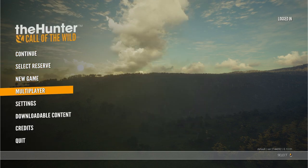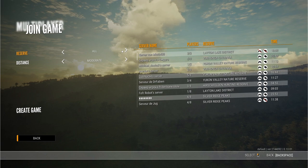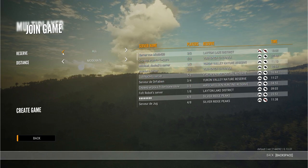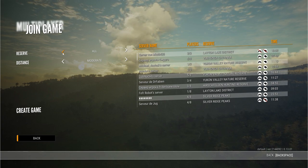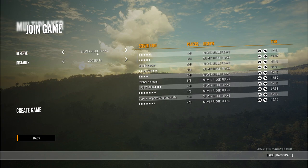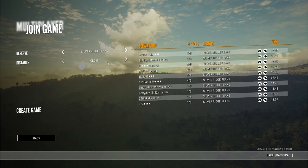If you want to play multiplayer with friends or find a lobby — if you don't have DLCs you can still play those maps, you just have to join somebody else's hosted map. You can get kicked off and have no control over the time zone or settings. You can select which map you want to play and select the distance of the server so your connection is better.